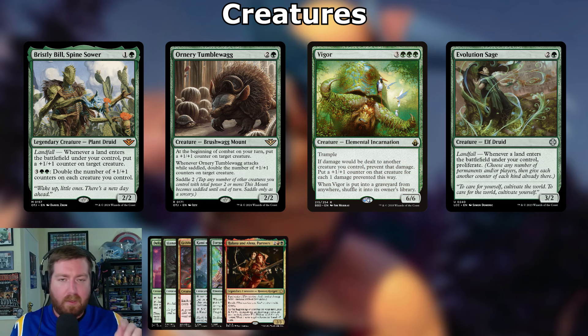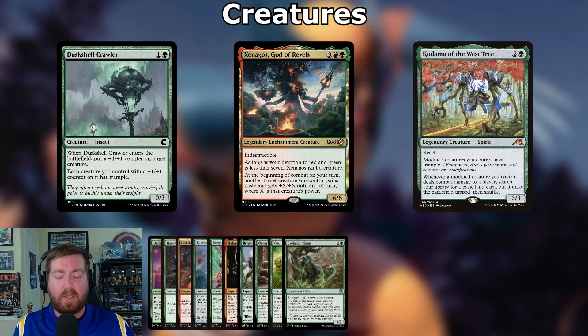The game plan is to attack and deal as much damage as possible. Duskshell Crawler: one and a green, 0/3 insect — when it enters, put a +1/+1 counter on target creature; each creature you control with a +1/+1 counter has trample. Xenagos, God of Revels: three red green, 6/5 legendary enchantment creature with indestructible — at the beginning of combat, target creature you control gains haste and gets +X/+X until end of turn where X is that creature's power. Give it to Wolverine, it'll get nuts.